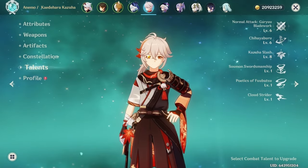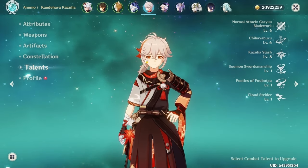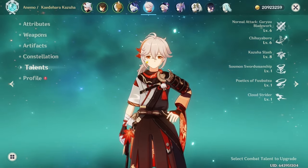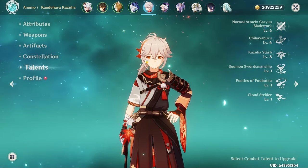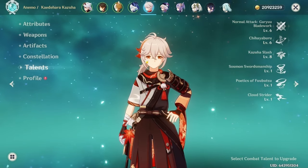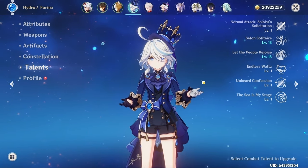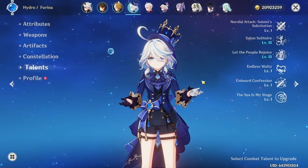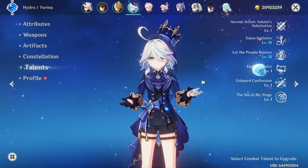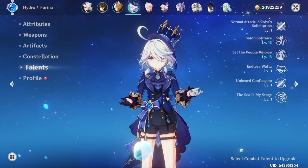I recall having to put in Kazuha to clear on time — I think it was against the three dorito triangle mechanisms from Sumeru. They were spread out just enough for Kazuha to suck them in and then Ito could whack them all at the same time. If you have Furina C6, she is undeniably the best fourth slot — however, not everyone will have that.